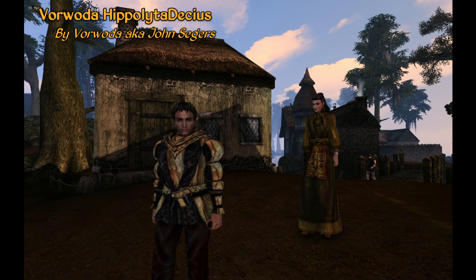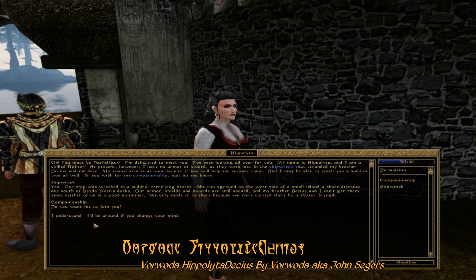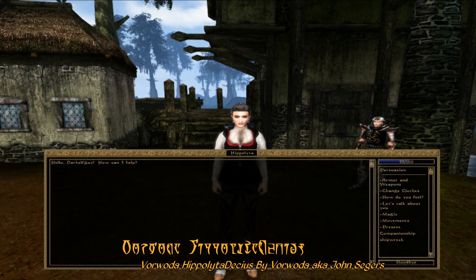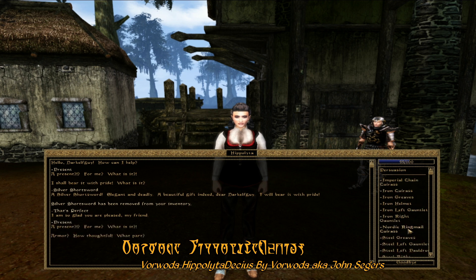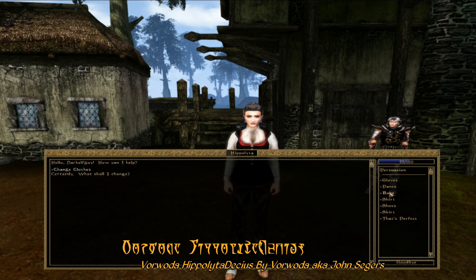For our NPC Mod of the Week this week, we have Vorwudder Hippolter Decius by Vorwudder — and I do apologize if I mispronounced any of that. This mod adds two new potential companions for you to find in Seyda Neen, a brother and sister, and you can choose to have both or just one follow you around as you quest around Vvardenfell. Both of these Imperial companions have four companion features, including the option to give them weapons and armor. This mod was made before Bethesda added companion share features to Morrowind, so the author must have spent hours scripting in the ability to give these NPCs any piece of armor or weapons found in the game — such as iron armor, steel armor, silver weapons, ebony weapons — all covered in dialogue. It's really quite impressive in a scripting sense.